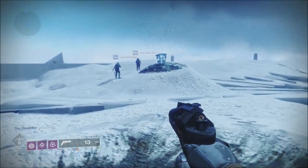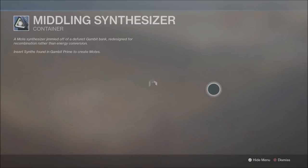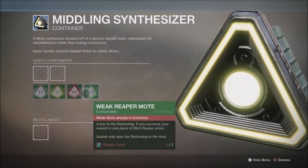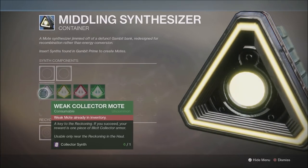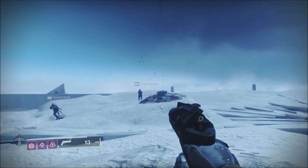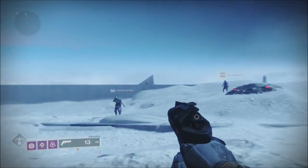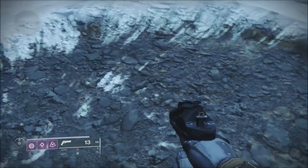To get rewards you need to access this. You'll start with a weak synthesizer. Upon completing a bounty in Gambit Prime you'll be able to upgrade it to a meddling synthesizer. You also acquire scents through Gambit Prime. You can use this synthesizer to change the scents into moats. Change it to the class you want, and upon a successful completion it will give you a random piece of armor based on that class — so if you put a reaper moat in you'll get reaper armor.